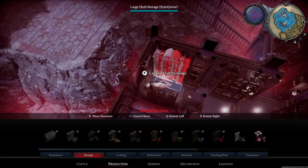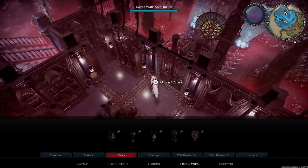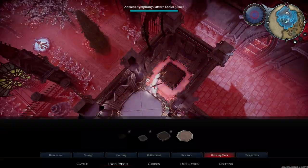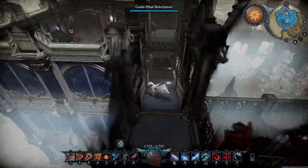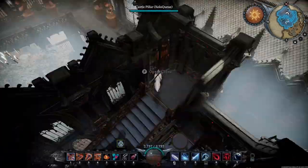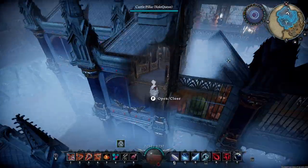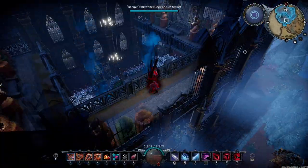I started messing around trying to see how many storage containers I could possibly squeeze into this room. We can't have a room like this without placing our flowers — I rotated those bleeding hearts in the planter so the plants looked as big as possible. I started messing around with the lights, trying to get the skylights to work out. And we're done.